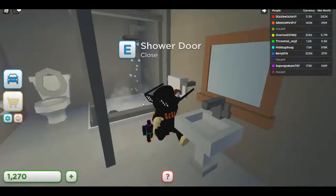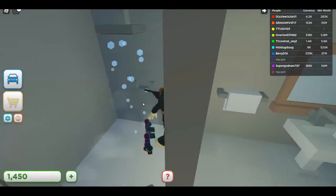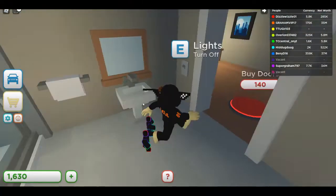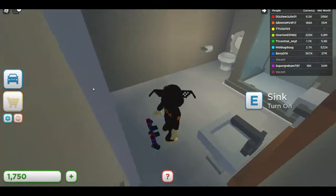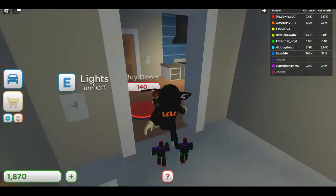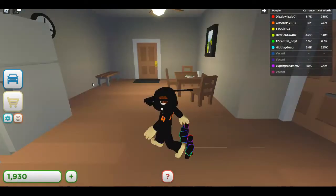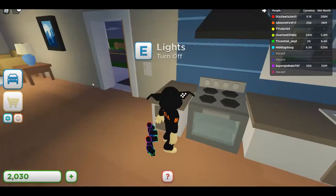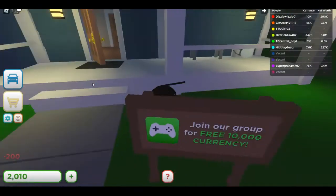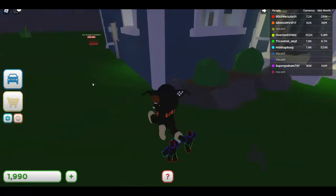We can take showers! I like how they have the little details in this game — you can turn on the sink, the lights. That's really cool. We can buy some doors here. What else is there? Some stuff outside — buy a porch and some plants.